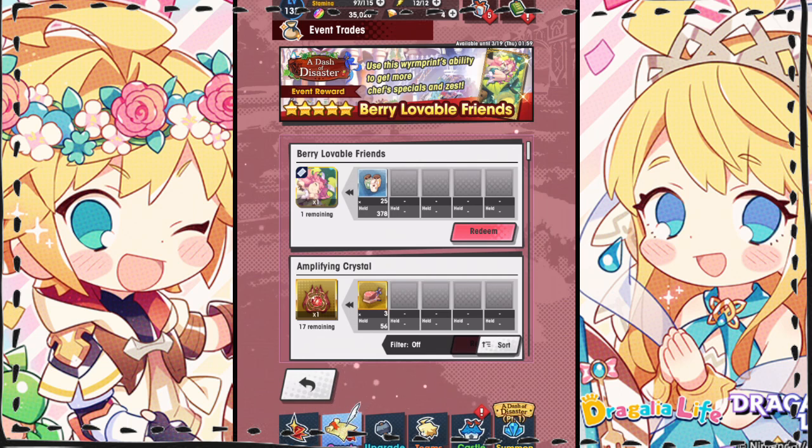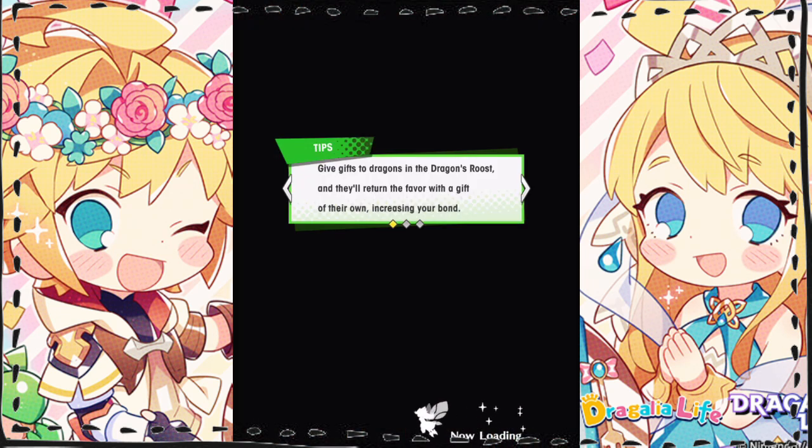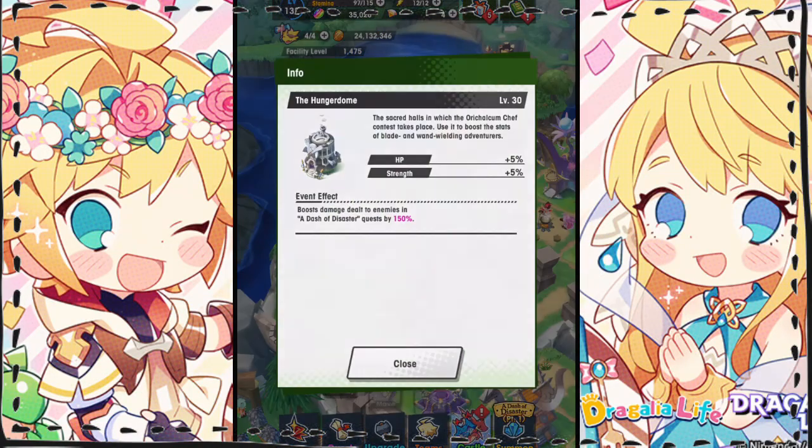As the event ends in a few days, you're going to want to build up enough materials to finish upgrading the facility when you lose access to earning the Chef's Special currency. Shoot for about 8,000 Chef's Special — that should be a little more than you need to reach the maximum upgrade level 30 for your Hunger Dome.